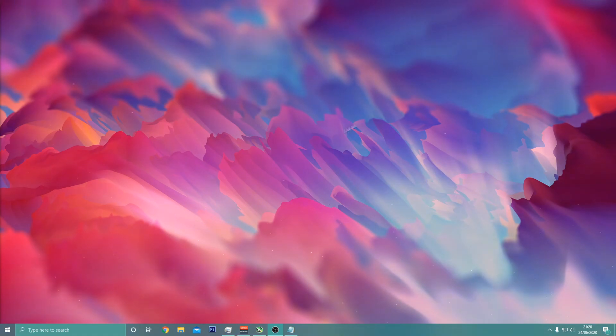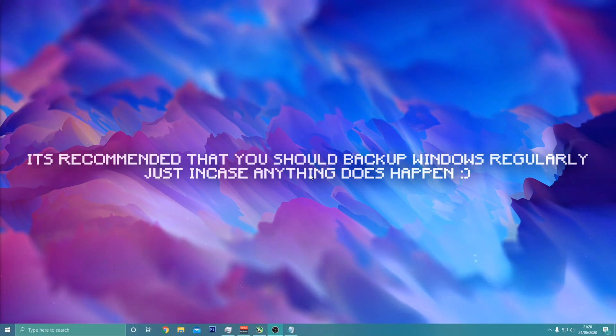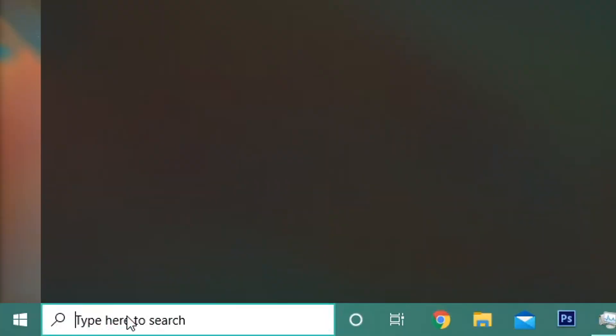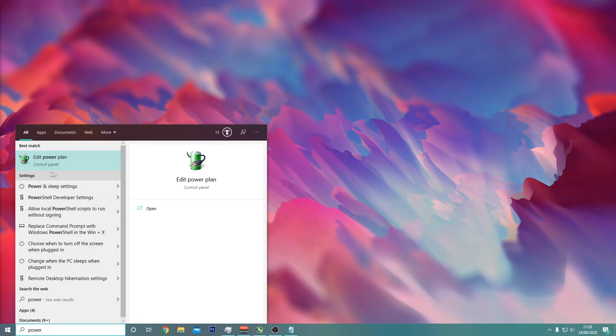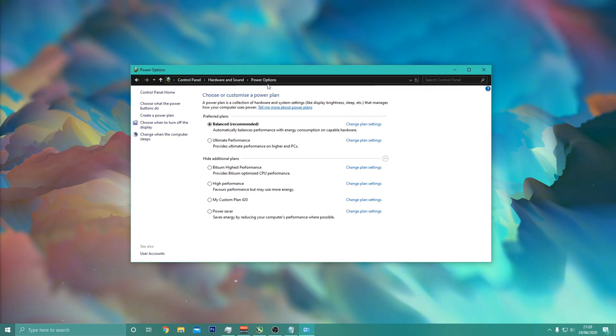This next step involves changing some Windows settings. I know a lot about Windows, but if you're on Mac I'm very sorry — I don't know anything about Mac. Basically, what you want to do is left-click and type in 'power' in the search bar. Something like this will come up — just click it and go to Power Options, then make sure it's set to Ultimate Performance.